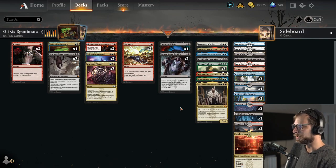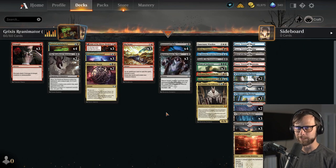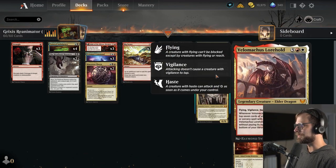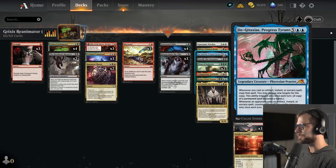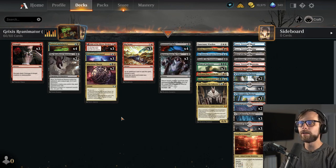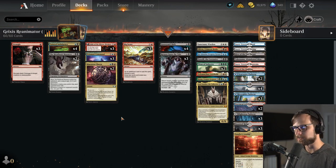We also have a heavy density of very powerful Reanimator targets including Xander, Koma, Lorehold, Titan of Industry, Toxeril, Jenga Taxus, Olivia, and Sanctuary Warden. All amazing cards for us to choose from here.